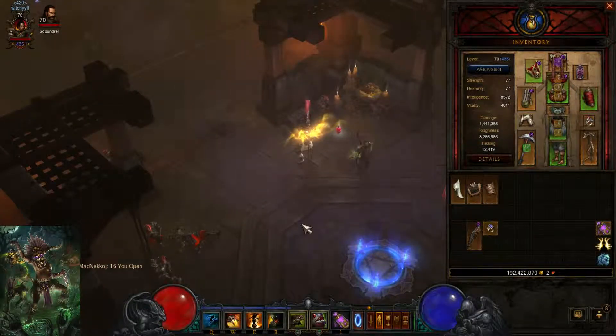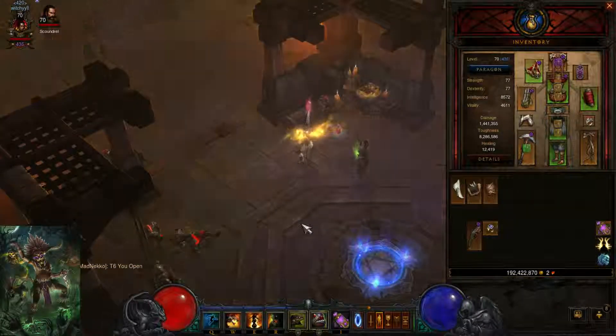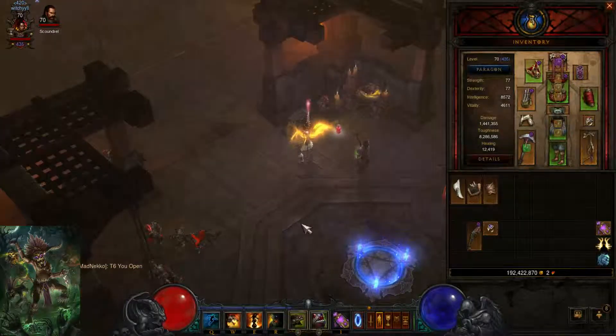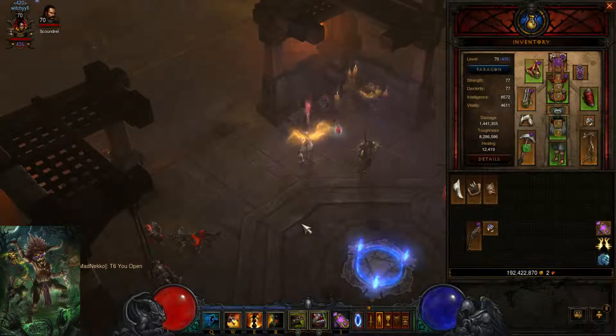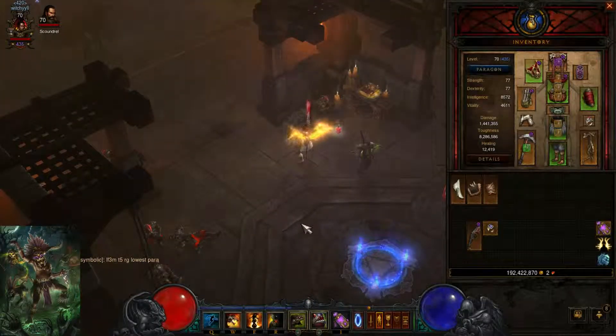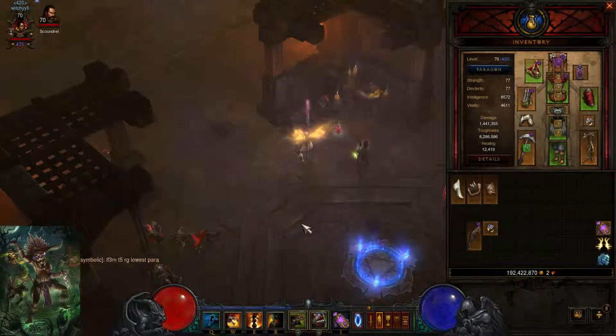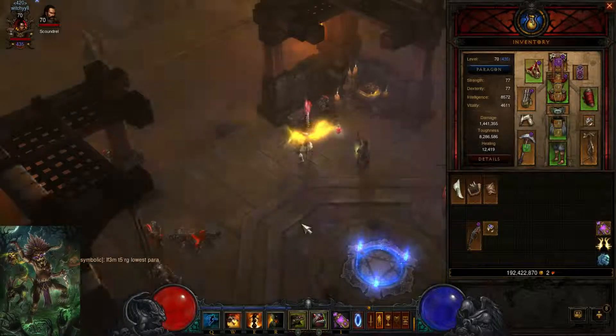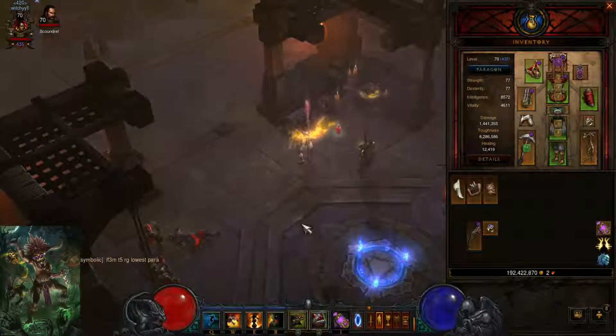This build is pretty good — it's one of the top builds for sure. It's behind the Star Metal Kukri, which is definitely the best build out there, but Rhen'ho Flare is equally good in its own right. The perk of Rhen'ho Flare is you get a lot of CC with Addling Toads, which the Star Metal Kukri build doesn't get. However, you don't get as much damage — in the Star Metal Kukri build, you get to always be in Big Bad Voodoo and your fetishes are always up, unlike this one where you have to generate fetishes.